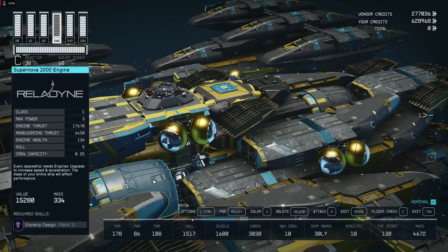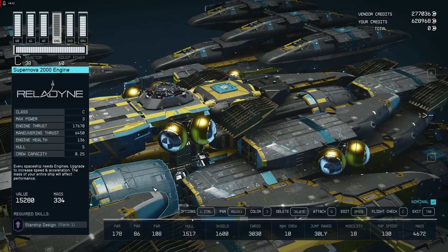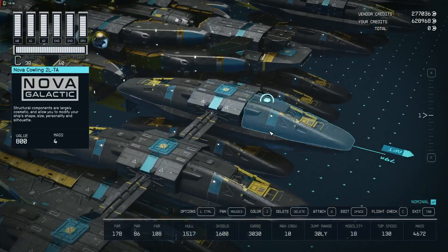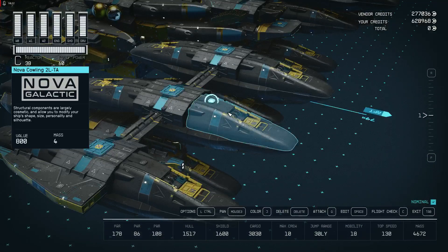My idea was this: we have engines — doesn't matter which kind, thrusters, ion drive, particle engines — and we have braking engines as collectors of those particles in order to power up the ion drive jet engines.